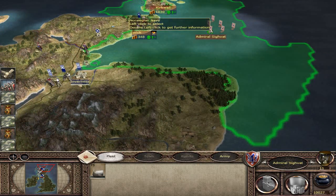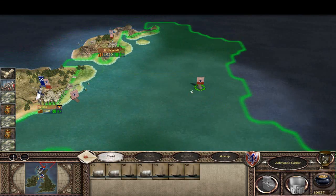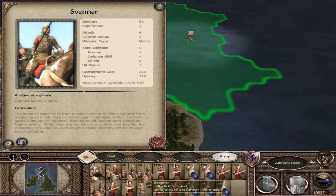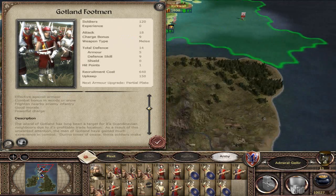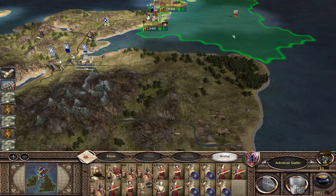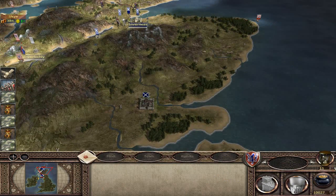We still have to complete the objective of taking a rebel town, so let's deploy our troops there. In the meantime, the king's forces are over here — we're going to combine all of his ships into one gigantic force, giving us almost a full 20-unit army. These guys possess some of the higher-tier units, such as the Gottland foot soldiers — apparently some of the best in this campaign — with a whopping attack of 18, charge bonus of 9, good armor, though expensive at 640 gold.